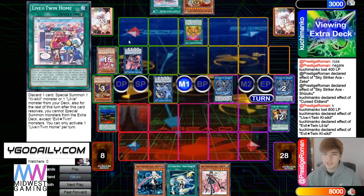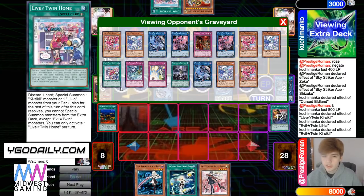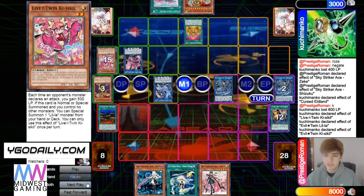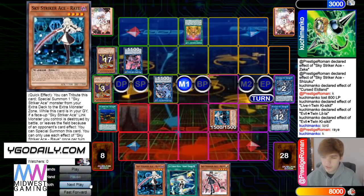I wonder how much of this engine he's playing — I've seen a lot of different ratios. It's pretty much three of all the main deck monsters, and then this and Secret Password have been changing. It's usually three of this and Secret Password is anywhere from zero to three. He's gonna use Lord effect on Shizuku, then Ray effect brings itself out.